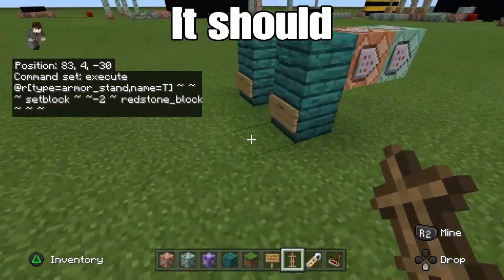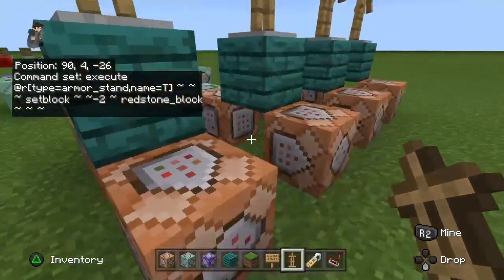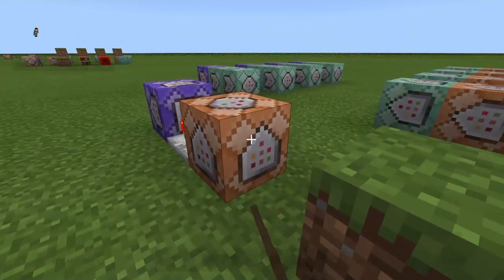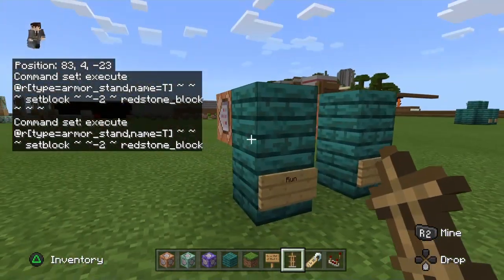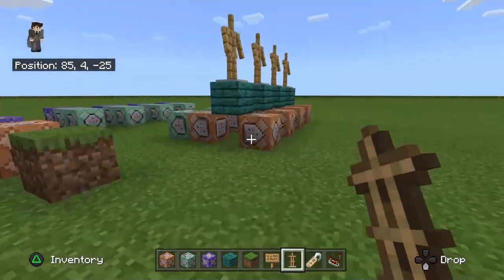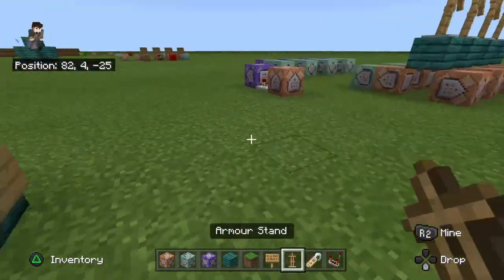Basically this sets a redstone block two blocks underneath the armor stand and then executes these command blocks. So it places a redstone block at a random location underneath one of these - 25% chance for each one. Once you've done that, you can go over here. Now you need to break the redstone block every time, which is what the end button handles - I'll get into it later.